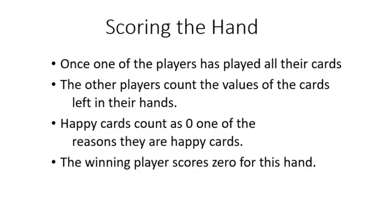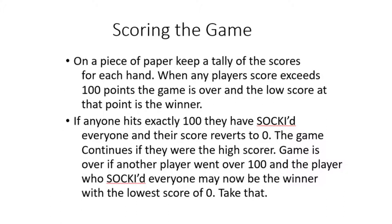Scoring a Game: A game consists of many hands. To win a hand, you play all your cards first. Everyone else totals up the value of the cards left in their hands. Happy cards are counted as 0 — one of the reasons they are called happy cards. The player who played all their cards gets a 0 for that hand. Hands are dealt and played until someone's score exceeds 100. The lowest score at that point wins the game. But if someone scores exactly 100, they have socked the other players and their score reverts to 0, and the game continues until someone's score exceeds 100.